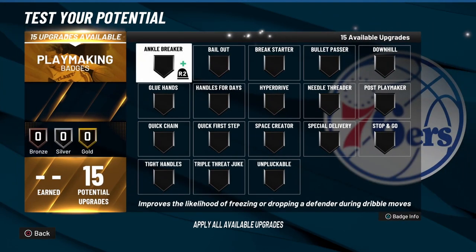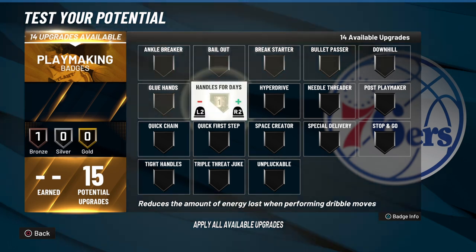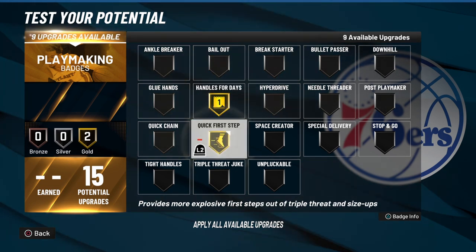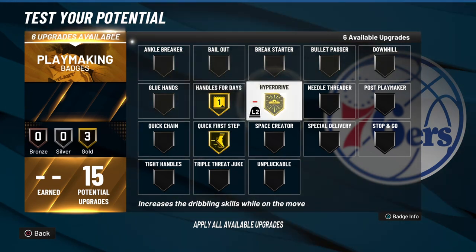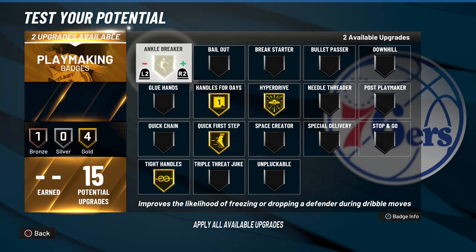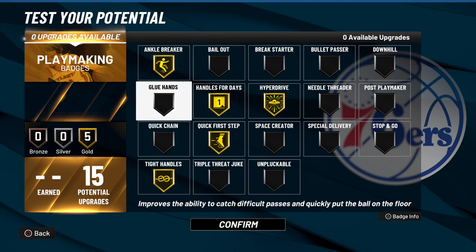Now on to your 15 playmaking badges — 15 on gold is the sweet spot for me, and gets me all the badges I personally use. The first 2 I go with at Hall of Fame level. Then gold Handles for Days, gold Quick First Step, gold Hyper Drive. I'll also throw on gold Tight Handles and gold Ankle Breaker. Ankle Breaker does pop up a lot for me personally, but I know for some people it doesn't pop up as much — so you can always take that off and throw on Bullet Pass instead, but this is how I'll personally run it.